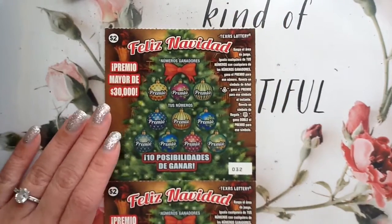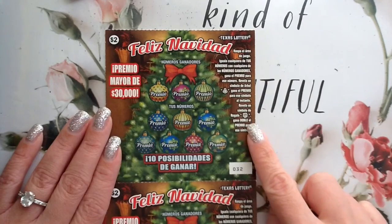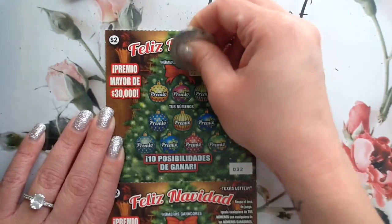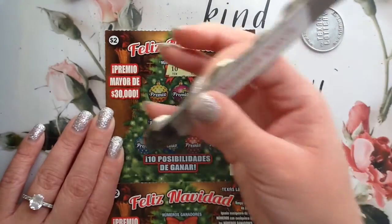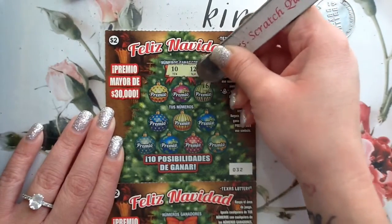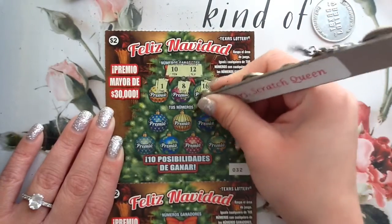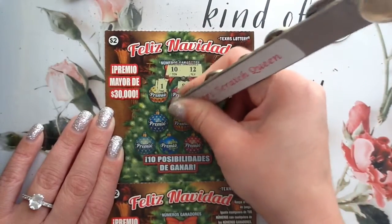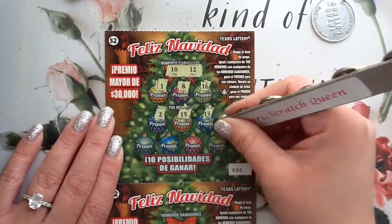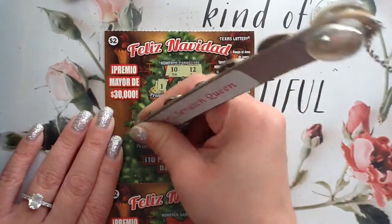On the Feliz Navidad, we are looking for a tree — you win the prize automatically. If you get a gift, it's double. And of course we have our matching numbers. We're looking for $10 and $12. We've got $16, $8, $1, $13, $15, $2, $17, $5, $19, $3.